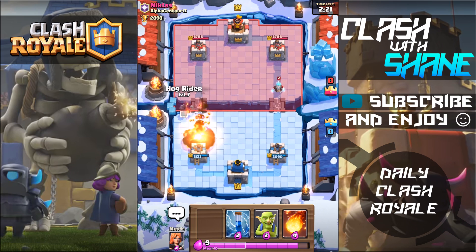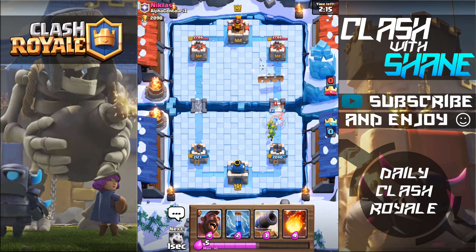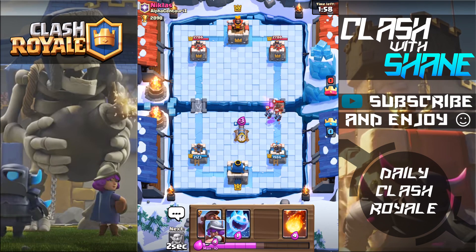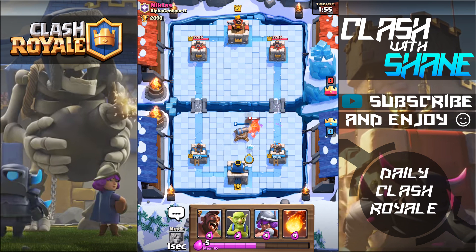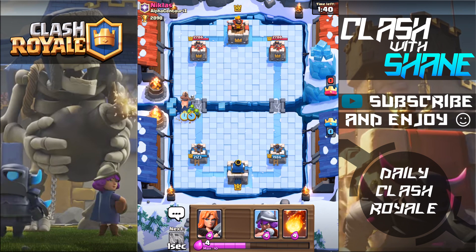One shot — I love it! Lots of people using the log since the recent update. There's an X-bow deck I kind of want to use that has the log, the bowler, the X-bow, focusing on pushing everything back away from the X-bow and protecting it. But I don't have the log on any of my accounts yet. Things are really not going well here — let's do this push and see what he has for defenses.